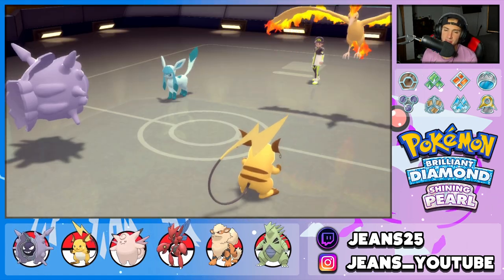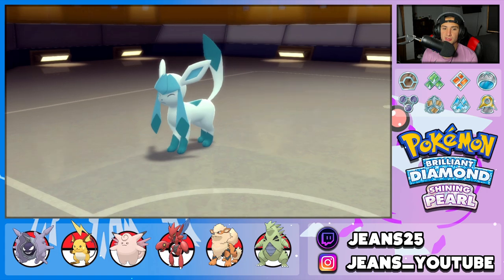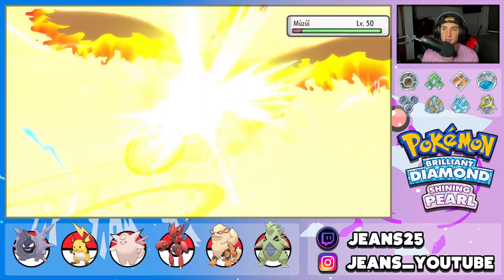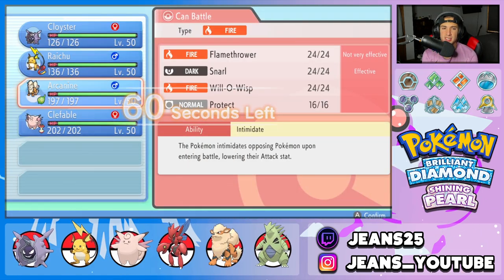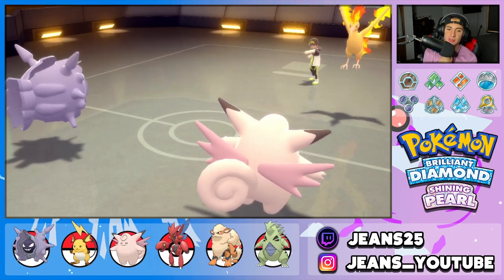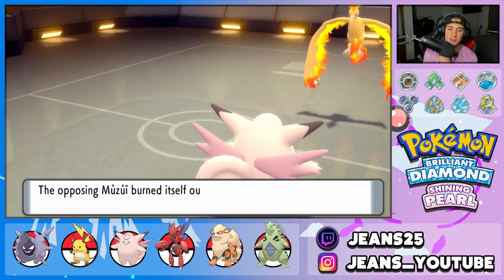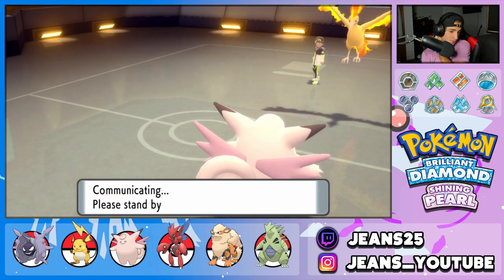I'm not worried about the Moltres or the Dragonite. Rock Blast and Icicle Spear will hit five times every single time due to Skill Link. Cloyster is one of the most OP Pokemon when set up. But Moltres uses Burn Up — my Cloyster goes down. I should have protected. We go back into Raichu, and I might consider Intimidate. My Cloyster could have swept — I should have protected him, that could have been a great play.